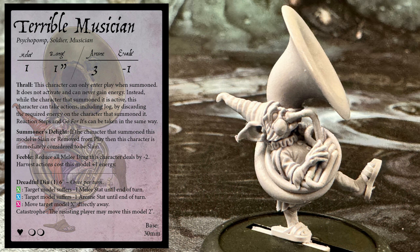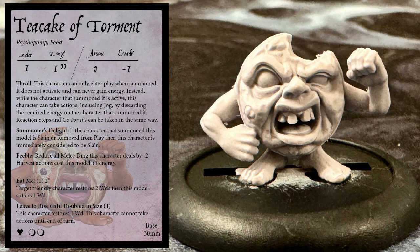Next is the truly ridiculous Teacake of Torment, which has the keyword Food. It's melee 1, range 1 inch, arcane 0, and evade minus 1. It has 2 wounds. The Teacake is basically a portable medikit. It can use its Eat Me ability for 1 energy to restore 2 wounds to a friendly target model within 2 inches. However, the Teacake then suffers a wound — that's understandable, it is being eaten after all. Fortunately, the Teacake does have a way of extending its working life on the battlefield. It uses 1 energy to play Leave to Rise Until Double in Size: the Teacake restores 1 wound to itself, but cannot do anything else for the rest of the turn. I really like that balancing act between healing others and healing the Teacake, and making that decision about whether it is worth destroying the Teacake in order to heal a friendly character immediately.